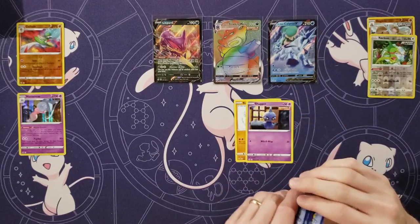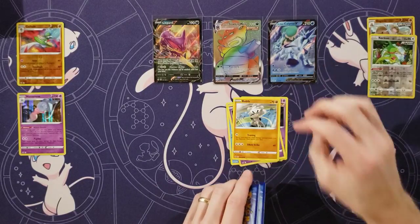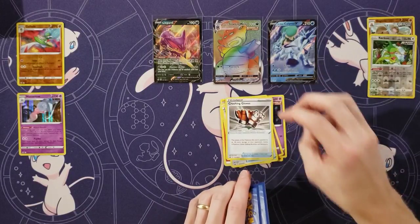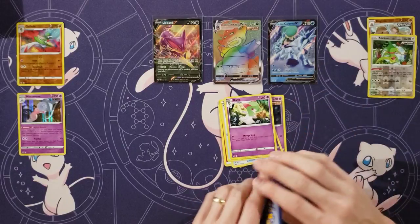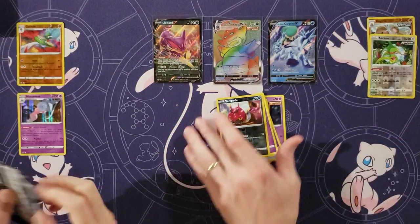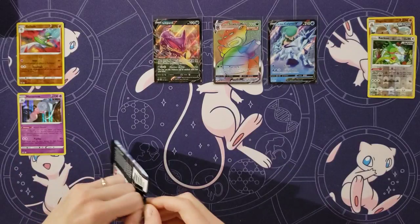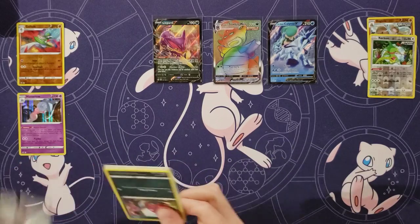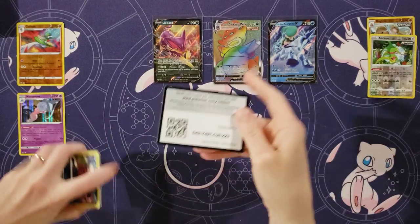Rockruff and Shuppet, and Castform, Ghastly, Kubfu, Energy, Rugged Helmet, Crushing Gloves, Curlia, a Venipede, and a Serena. I'm down in that valley, and I'm waiting for it to rain, I guess. Wow, this pack probably feels thick — this goes real thick.